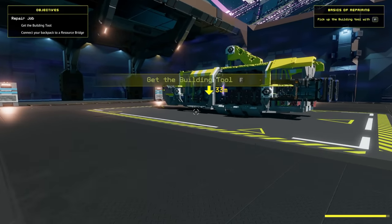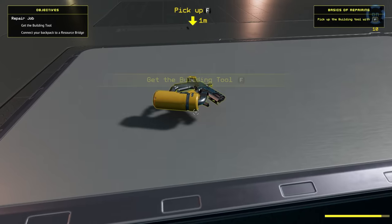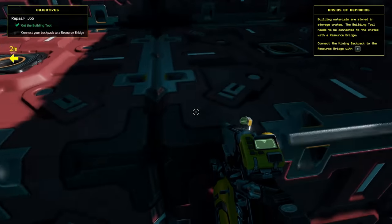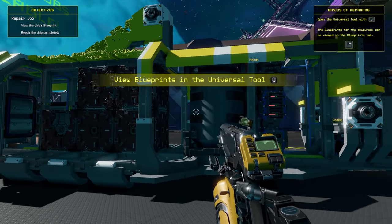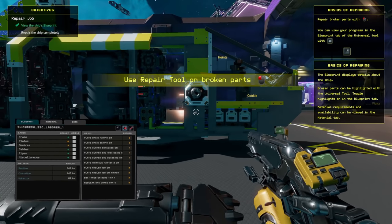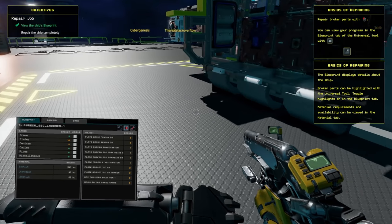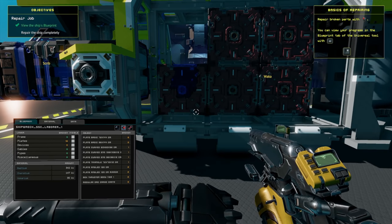Okay, go to the repair job site. Pick up the building tool with F. Basics of repairing - connect to the resource bridge. My guess is these are containers and this is allowing us to pull items from them. View blueprints with the universal tool. Use the repair kit on broken parts. You can view your progress. The blueprint displays details about the ship - broken parts can be highlighted with the universal tool toggle.